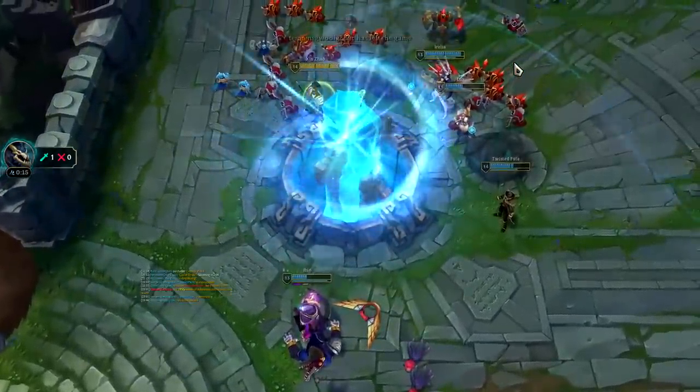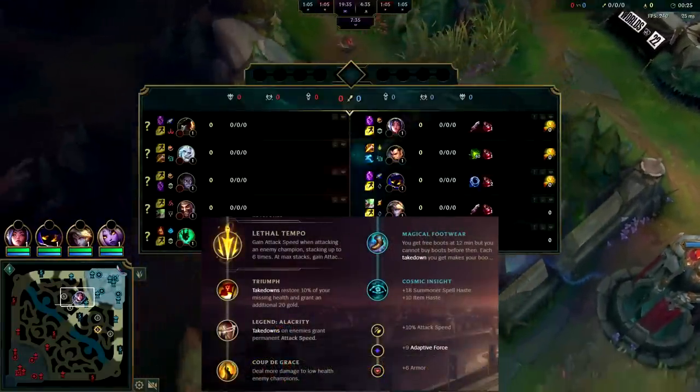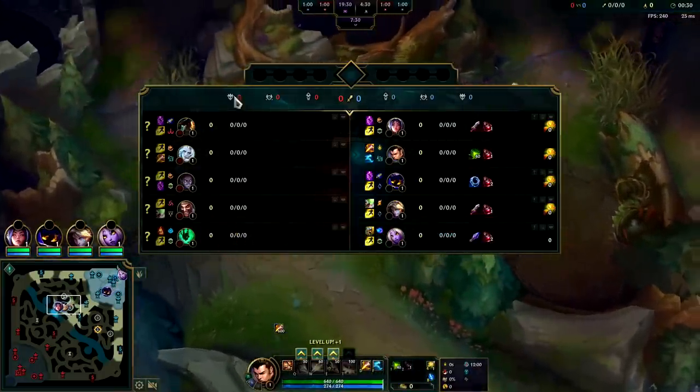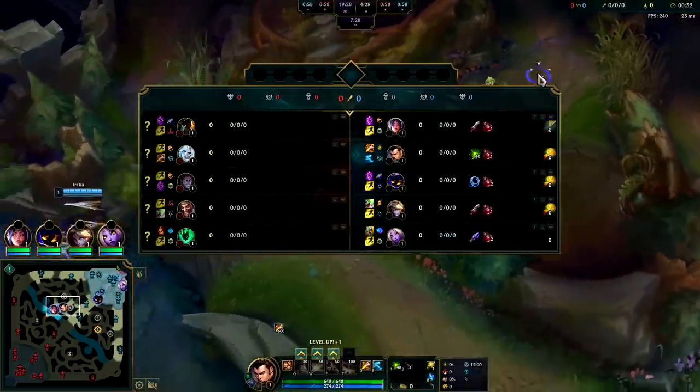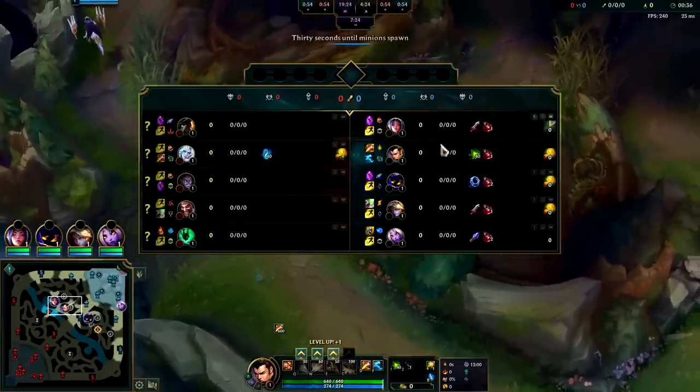Welcome back to part two. Up against the Viego jungle this time. I'm pretty happy with our comp — Veigar plays extremely well into all these short-range characters. I'd consider even Draven a borderline short-range champion, at least compared to the Veigar cage.